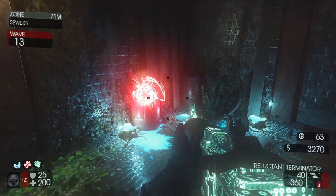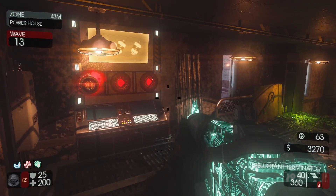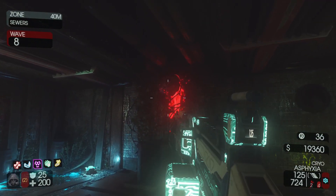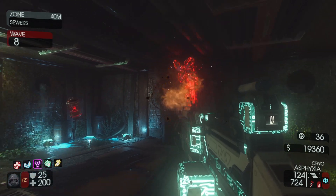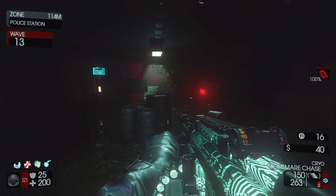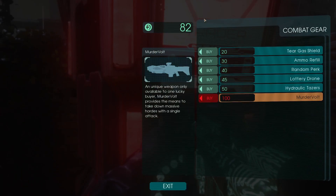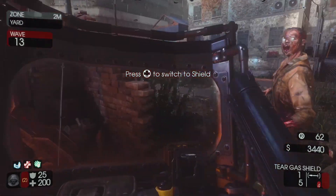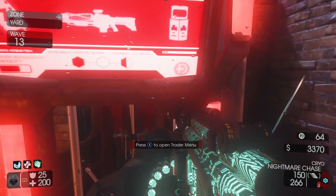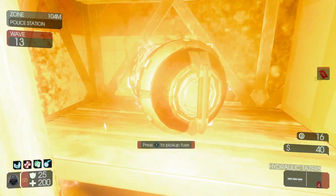For the red terminal, you will need to find the three fuses and place them in the machine across from the power switch. One you can get from killing your first husk zombie. One is found in the sewers — find the glowing red pod on the wall and shoot it with a pack punch gun. And one is on the first floor of the police station across from the subsystem machine. You will see this crate with a red glow on it. You will first need to obtain a shield, which you can get from the trader pod for 20 tokens. Use the shield and bash the box to break it. You will now need the hydraulic tasers, which you can get from the trader pod for 50 tokens, to power up the fuse. You can now pick it up.